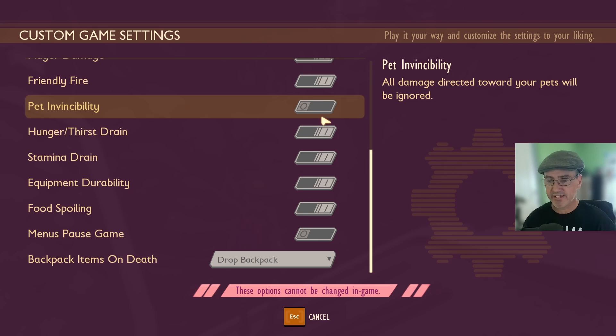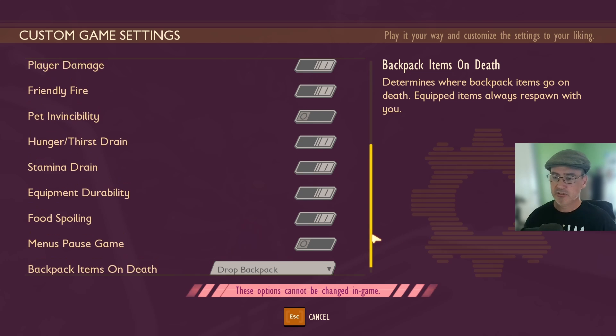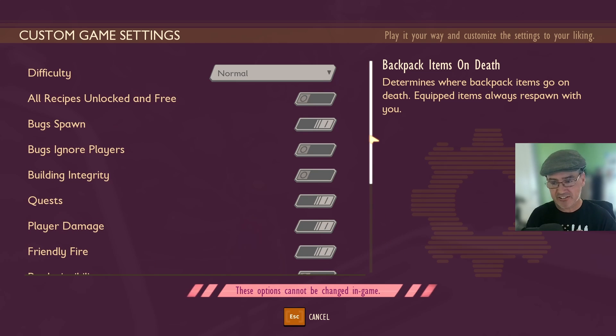Key thing here — these options cannot be changed in the game. Once you start the game, you cannot change these options. Furthermore, these custom game settings are locked in place for the entire game save. If you want to change them, you will have to create a whole new game.